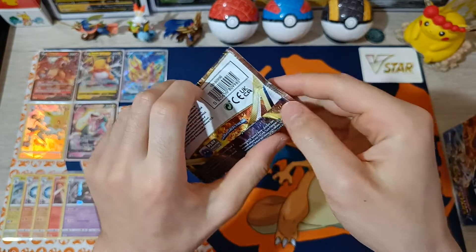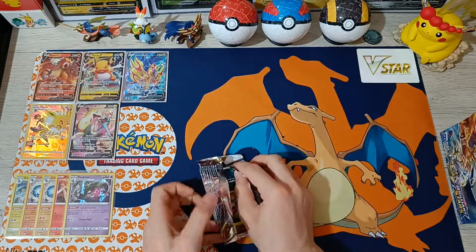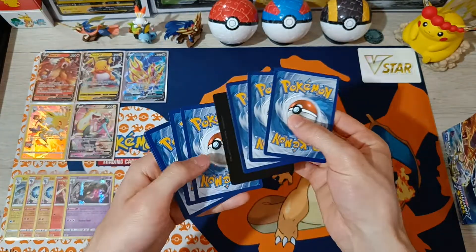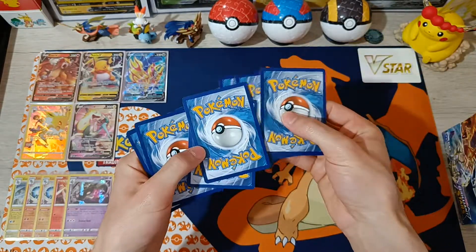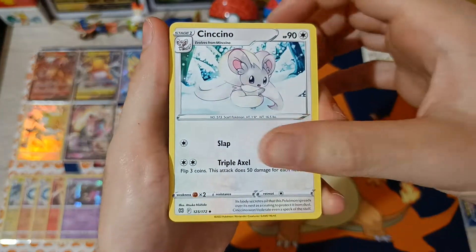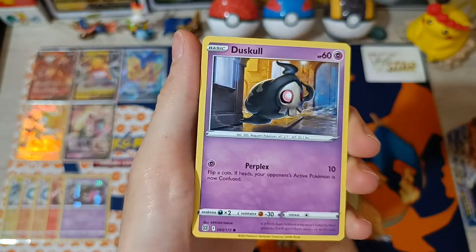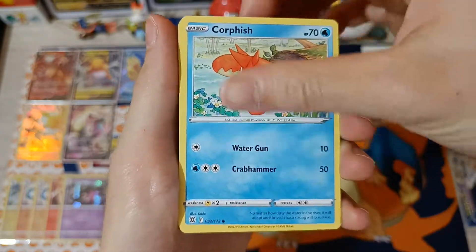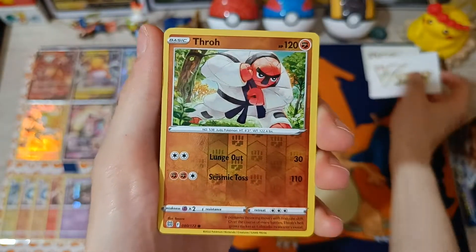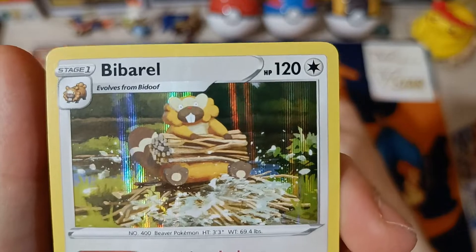Number 17, last two packs. V-Star Marker inside! Cards: Minccino, Cleansing Gloves, Floatzel, Purrloin, Duskull, Sneasel, Corphish, Magmar, V-Star Marker, Reverse Throw, and B-Barrel Holographic.